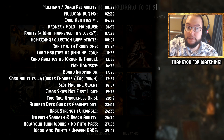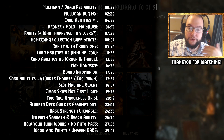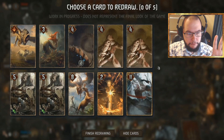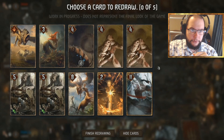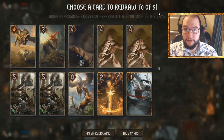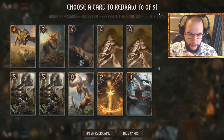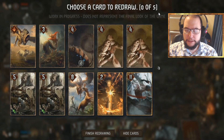First, looking at the mulligan screen — the mulligans here are five, which is more than we have now in the current version, and apparently these are tied to your leader. Your leader not only has a power, it also has initiative tied to it and mulligans tied to it. They said that maybe the stronger your leader, the fewer mulligans you get — Woodland Spirit gets five. It's also coin-flip based, so you may get one or two more mulligans if you have to go first.